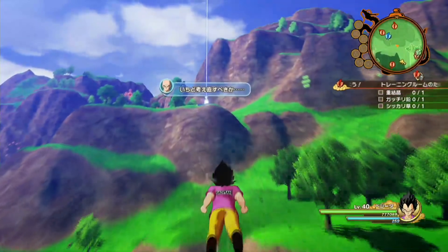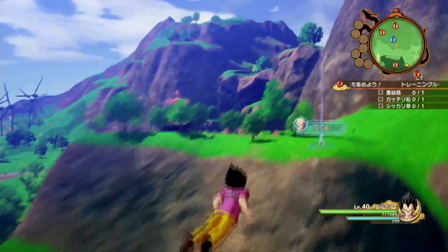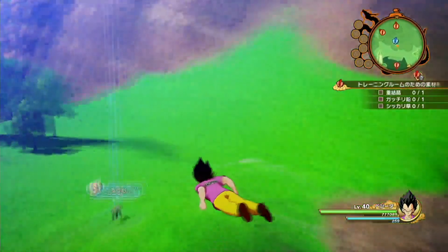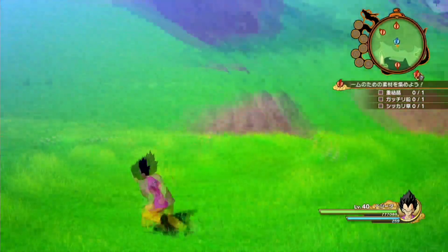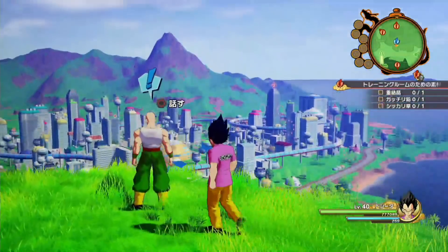You see the blue mark? This shows the location for the substory. Let's try to make a stop. Is that a Tian? Yes. Let's try to speak with Tian.